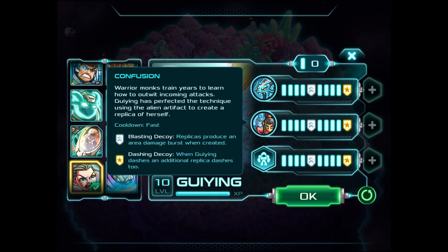Even on top of that, while Guying dashes, an additional replica dashes as well, so she's basically making a ton of guys. The confusing part about Confusion is it doesn't really seem like there's an exact amount of replicas she creates — sometimes I get like four, sometimes I get like ten. I don't know if I'm not on the right spot or not in an open area, but it doesn't seem very consistent, and I've played with her a pretty reasonable amount.